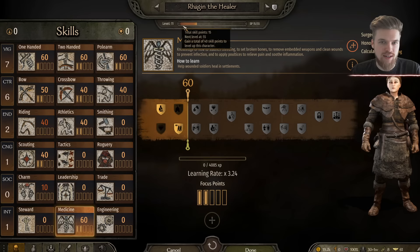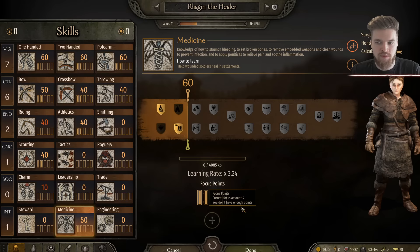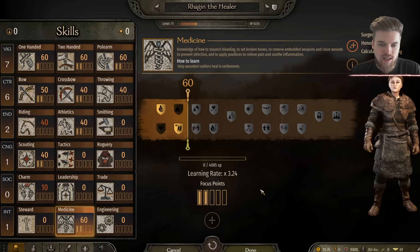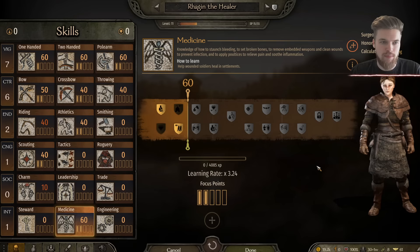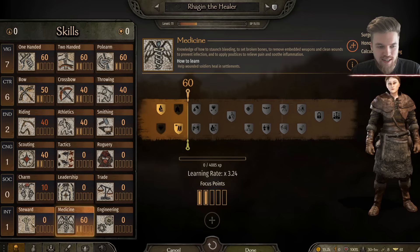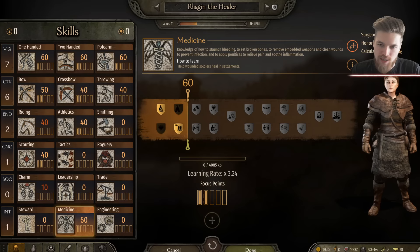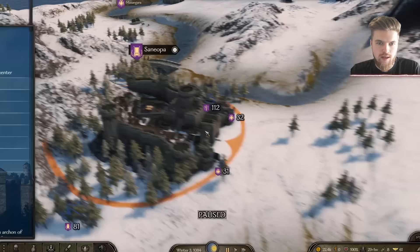In your character menu you can switch over to your companion and view her medicine skill. She'll level up with the party — she's only level 11 at the moment. Each time she levels up she gets a focus point, and you want to invest all of them into medicine since her purpose is healing. However, looking at her attributes, she only has 1 intelligence, which is a problem. She has 7 vigor but only 1 intelligence, so she's actually not a great healer. We're going to reload our save.